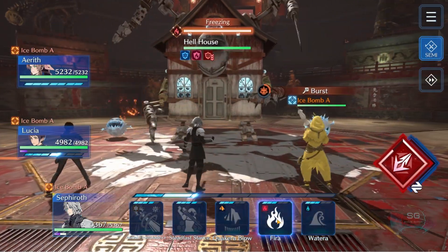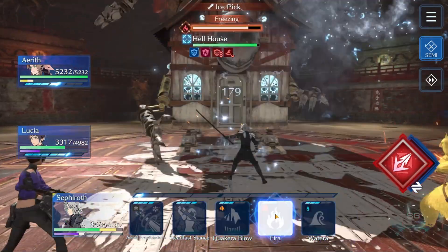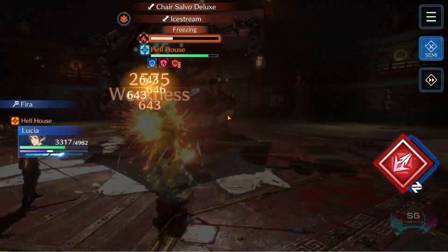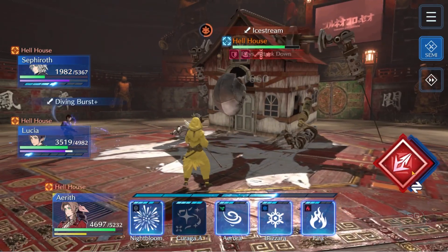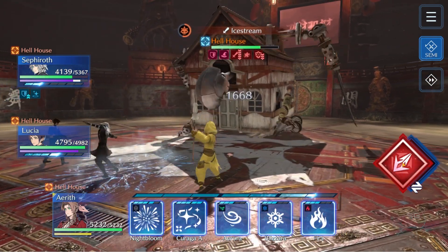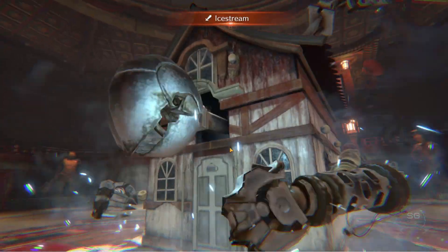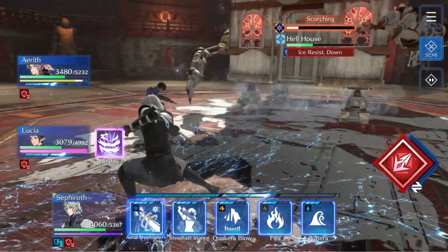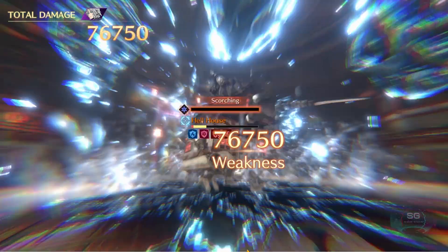For EX2 — bombs first, fire fire fire, then use fire fall to take down his gauge. Make sure you top up and defend, then heal up. Blast him with ice, use your Diamond Dust, and he should be close to dead.